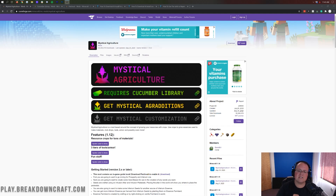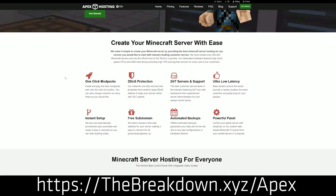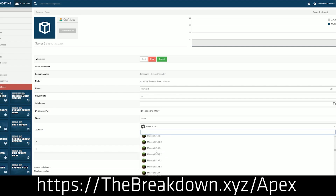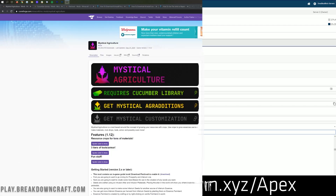But first we have a sponsor, Apex Minecraft Hosting. Go to the first link down below, thebreakdown.xyz/Apex. You get an incredible 24-hour DDoS protected Minecraft server for you and your friends. We actually love Apex so much that we host our own server, play.breakdowncraft.com, on them. Go check Apex out at the first link down below.